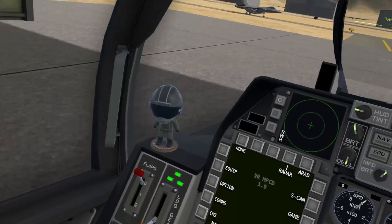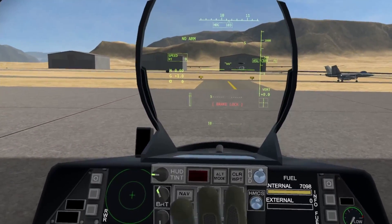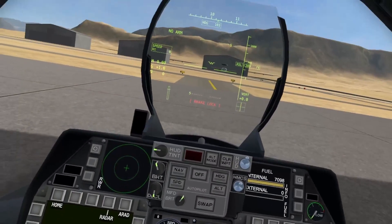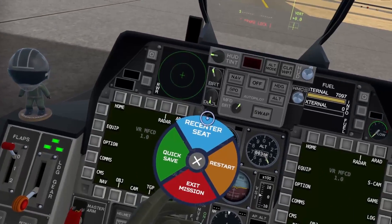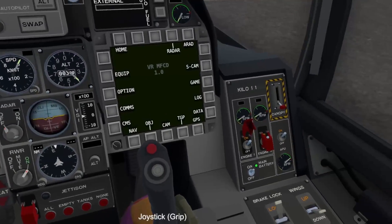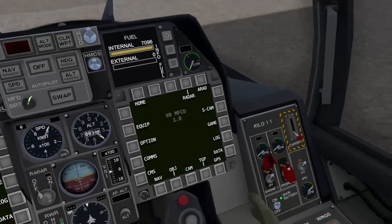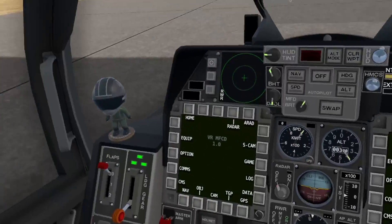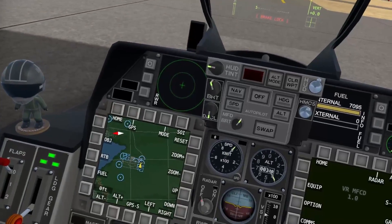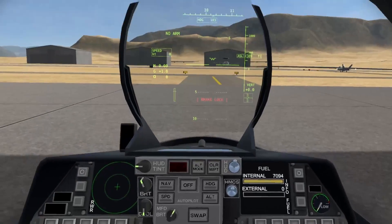Switching on nav lights. I think that's our wingman over there. This aircraft doesn't have VTOL capabilities, so no hovering for us. Engine started, killing the APU. Activating nav display — we only have two screens on this one, which is a little annoying. Radar display on one screen. Tower, request takeoff.